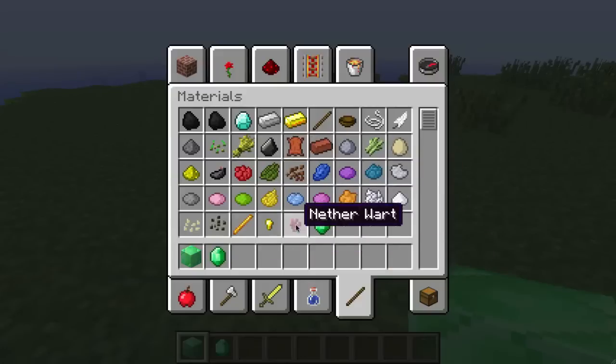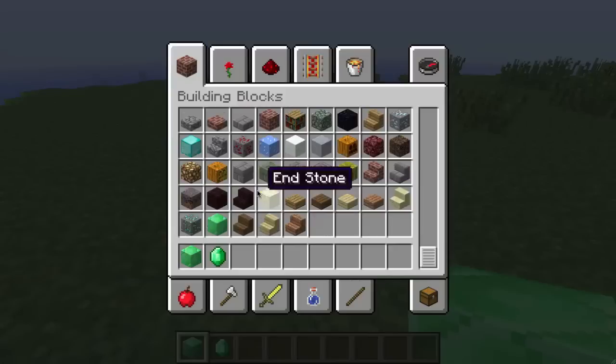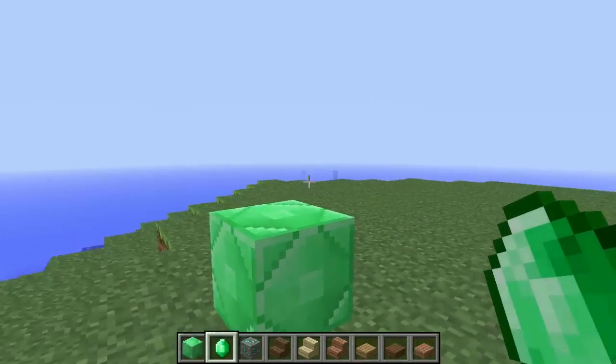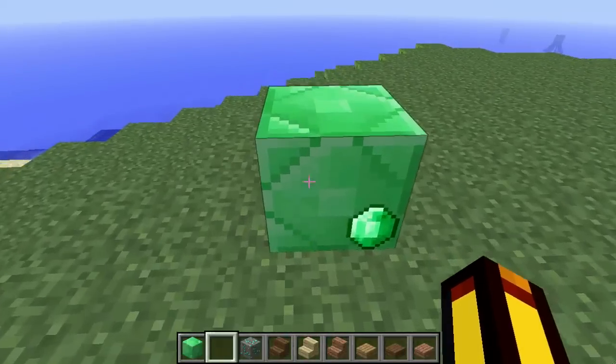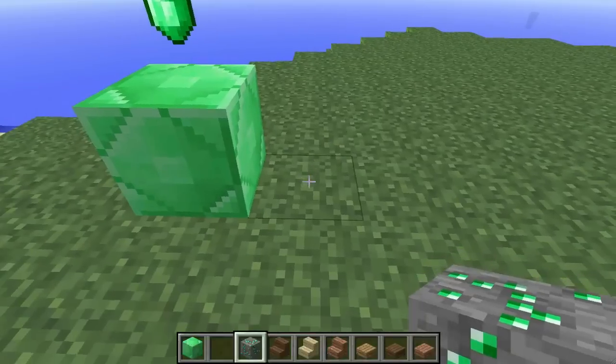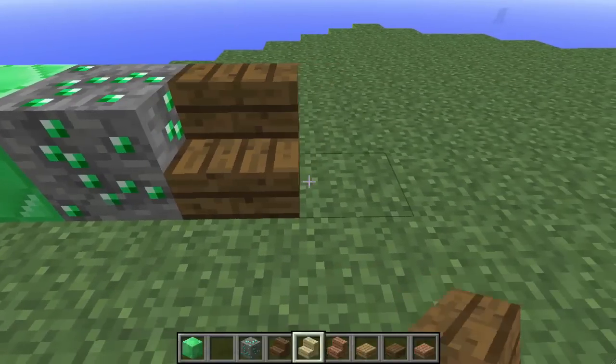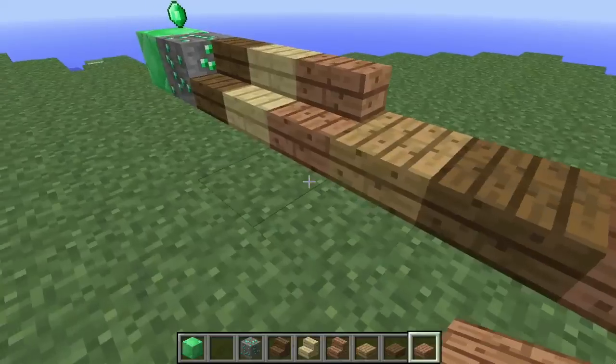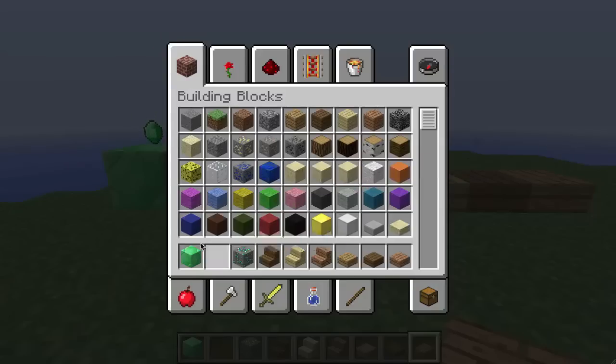So here we've got emeralds. Emerald ore. We've got the different types of stairs now, and slabs — so if we bring those out. Put that there, put that there, put that there. It all looks very nice. Let's see if we can find anything else.